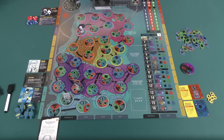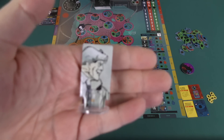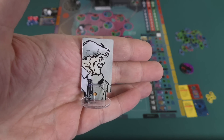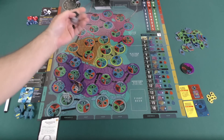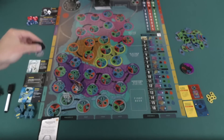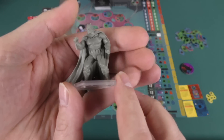Here we see a setup for Batman: The Dark Knight Returns. What you're seeing is essentially the retail edition of the game, the main difference being that this is showing some cardboard standees to take the place of Commissioner Gordon, Batman, or Two-Face, which are kind of the main players in this particular scenario. If you get the deluxe edition of the game, those are replaced by miniatures.